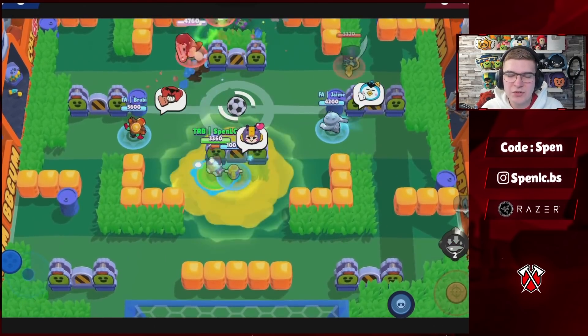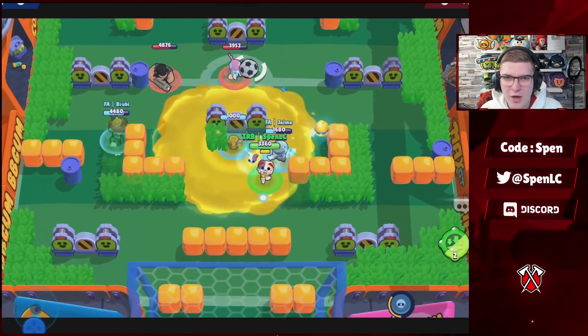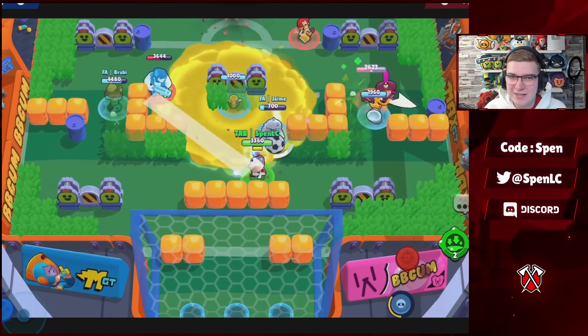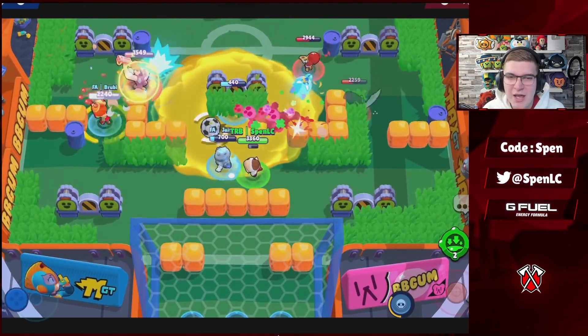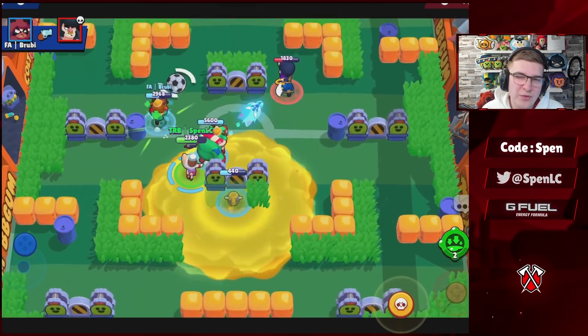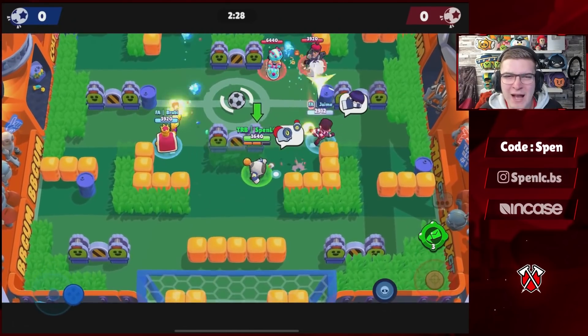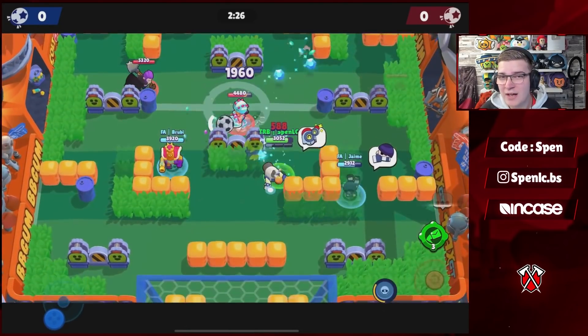Next up we have Bea. In terms of gadgets, Honey Molasses is by far the better gadget — ever since Rattle Hive got nerfed about a year ago it's basically useless, so you always want to be using Honey Molasses. In terms of star powers, Insta-Bello is going to be the better one because if you miss that 3,000 damage shot you get another chance to hit another one.